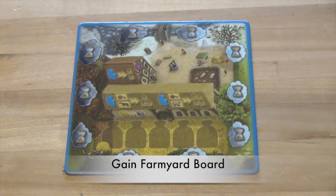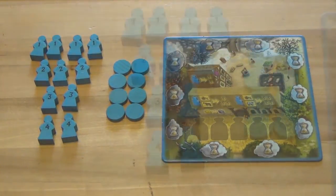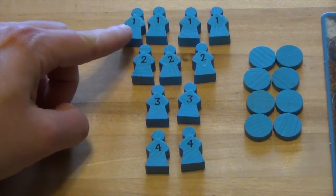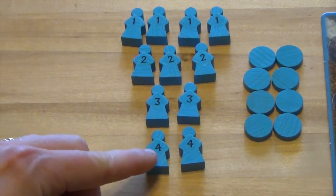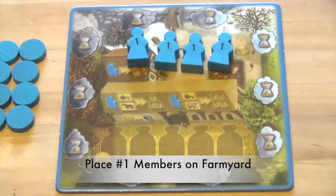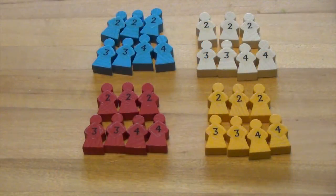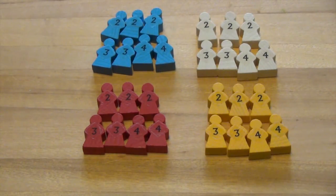First, each player will choose a farmyard board in a color and place it in front of them. Then they will gain the eleven family members and eight markers matching their farm board color. Make sure each family member figure has the correct stickers on them. Each player should have four one-family members, three two-family members, two three-family members, and two four-family members. Place the four family members with a one on them on your farmyard board. These represent the first generation of your family. All players will place their two, three, and four family members in a general supply, representing future family members not yet born.